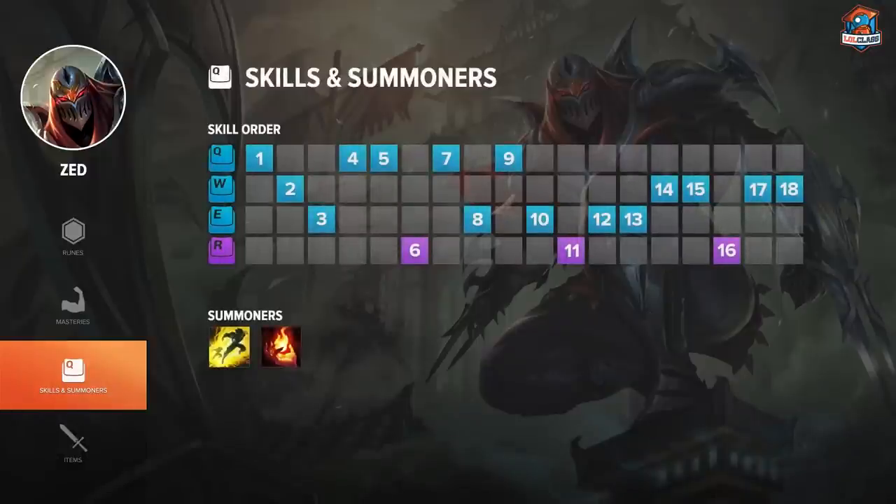For summoner spells, I always go Flash and Ignite. They're just the best for pretty much any assassin in the game, and you always want to run those on Zed.